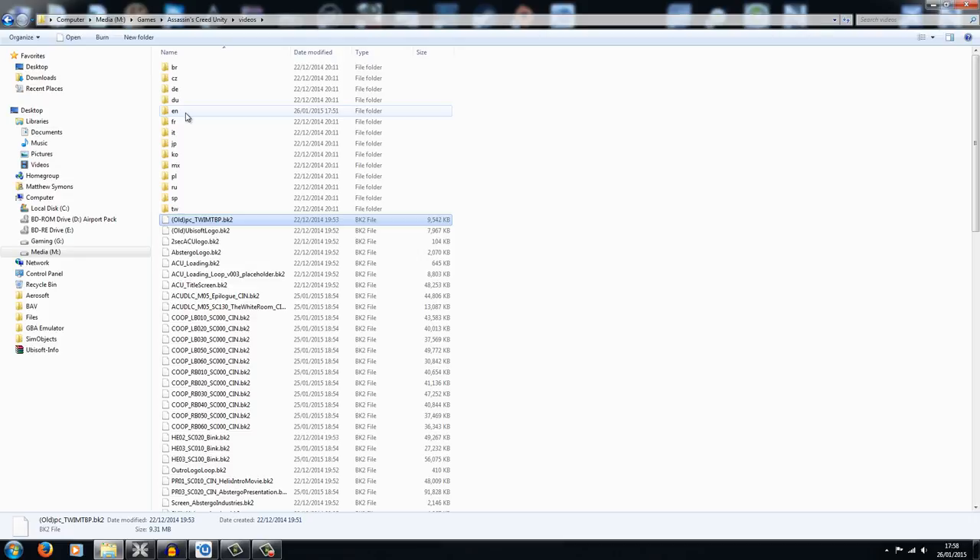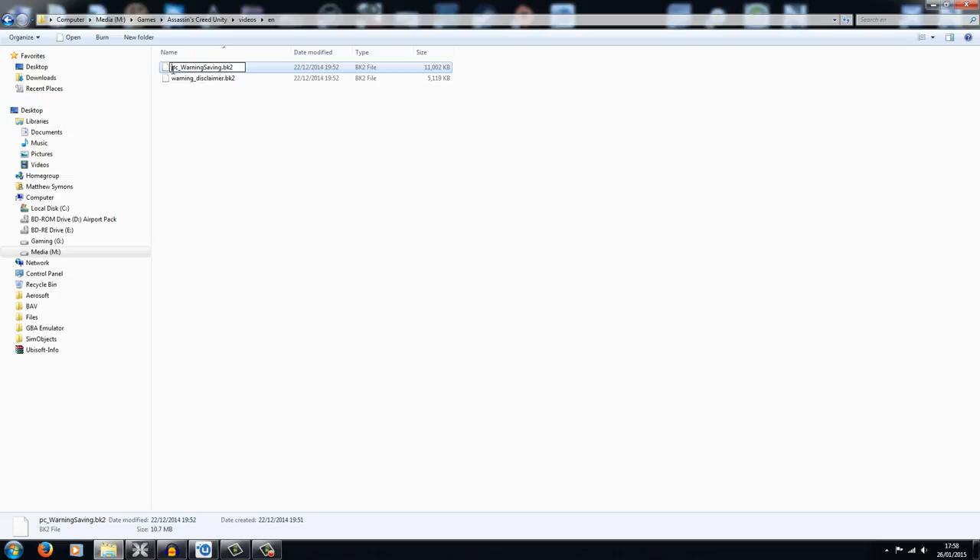The next thing you want to do is jump into the folder relevant to your language — for me it's EN for English. You'll find two files: PC warning and the warning disclaimer. Do the same thing — rename both to 'old'. This will fix the flickering, at least it has for me. As I'm sure you're aware, this flickering issue is happening with SLI setups. Since patch 4 they broke SLI support, and it appears you can't get the full amount of power out of your hardware. But this seems to do the trick, so let's jump back into Assassin's Creed and I'll show you the results with these four file name changes.